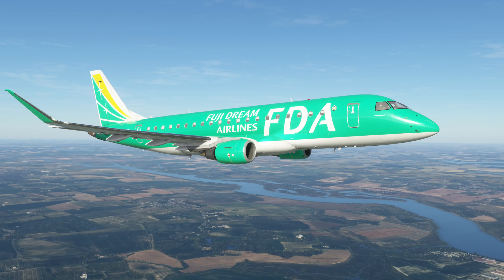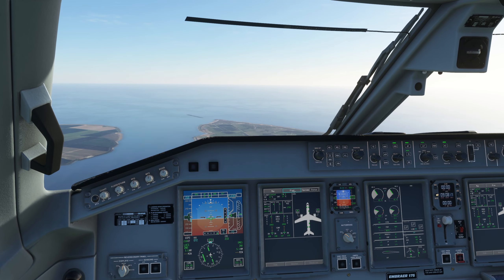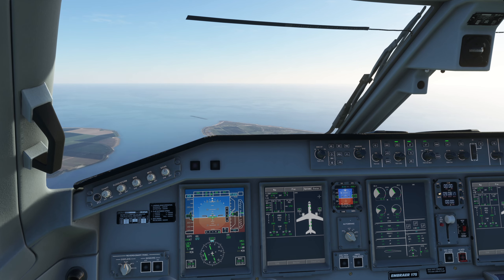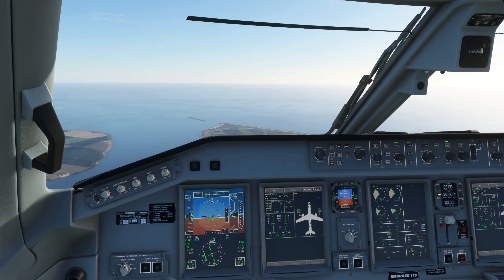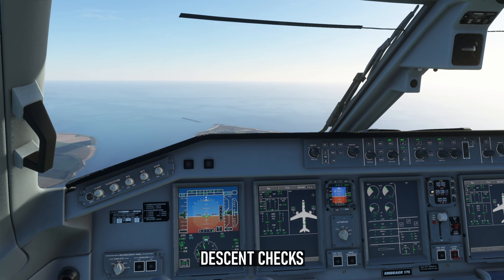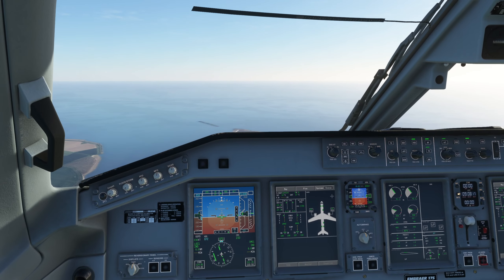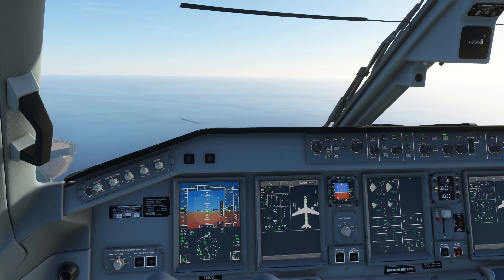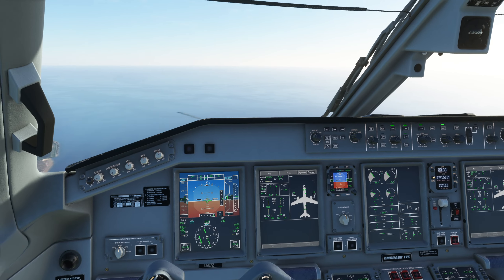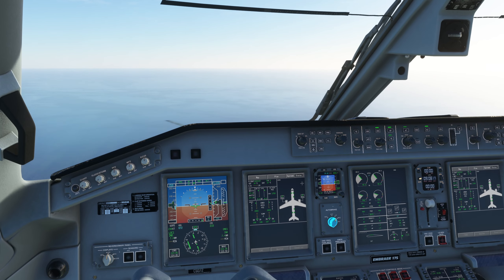Rotate. I'm using 10 degrees nose up. Positive rate — gear up. As an aside before completing descent checks: the after-takeoff checks do not include removing the autobrake from RTO; I recommend selecting it to off. Descent checks: lights and seatbelt signs remain on. Altimeter set as required and cross-checked.